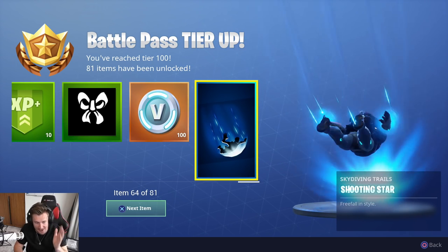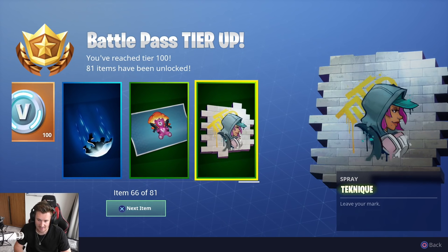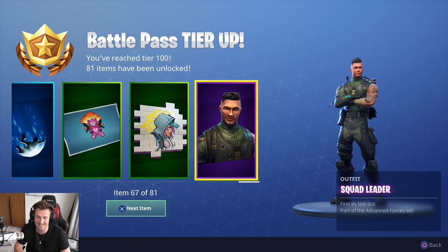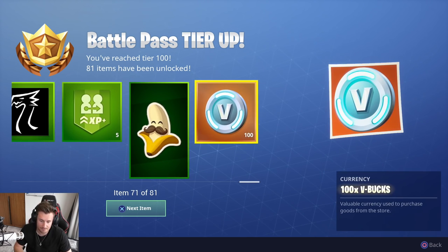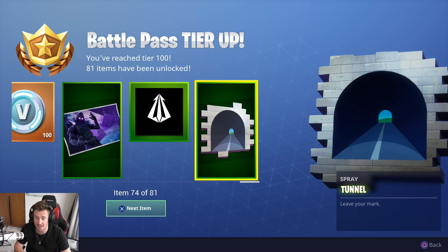We're getting fully equipped with everything. The Bright Gunner. The Technique spray. The Squad Leader — first in, last out — part of the Advanced Forces set. Banner icon, XP boost. Banana. V-Bucks. The Raven loading screen. Banner icon. The Tunnel spray — you could be very deceptive with this. The player thinks they're going straight into a tunnel, bang, they're up against a wall. You've got a trap, they're dead.